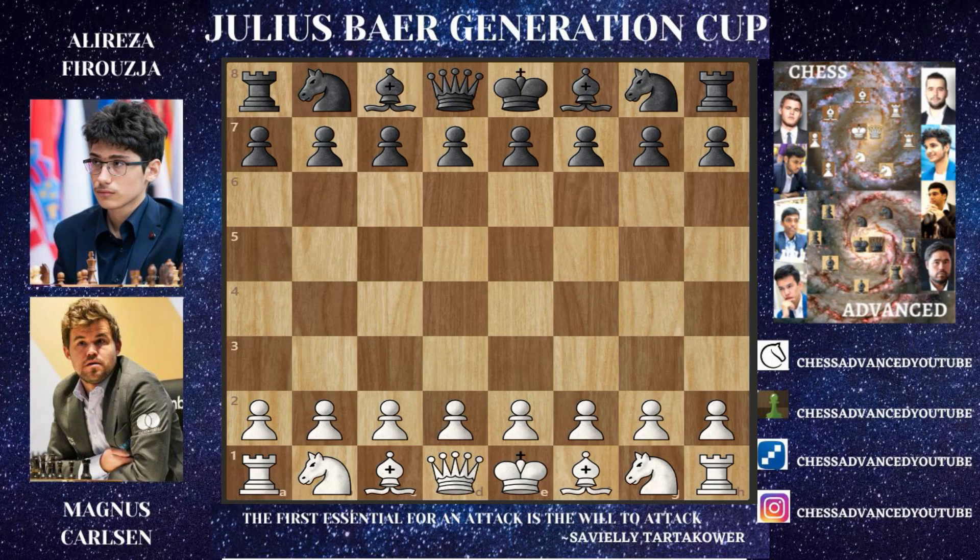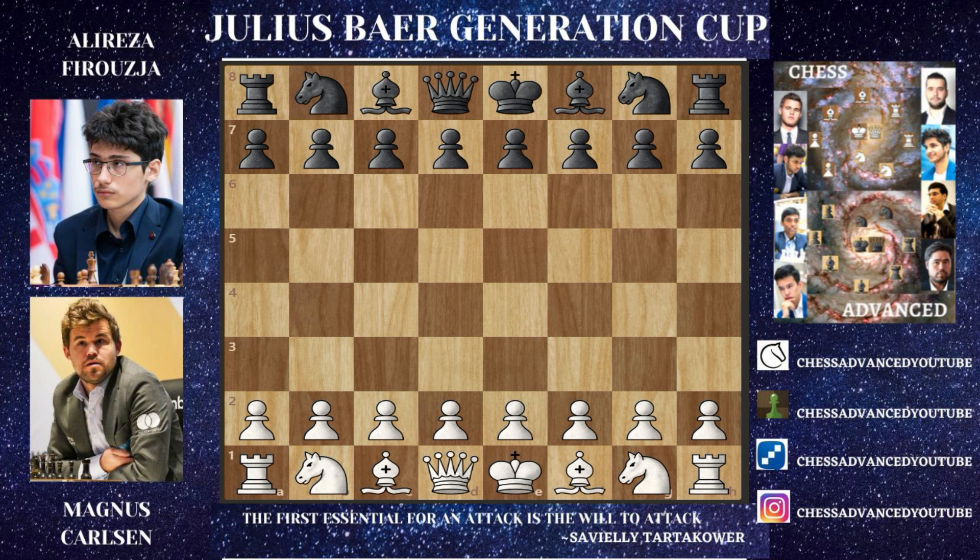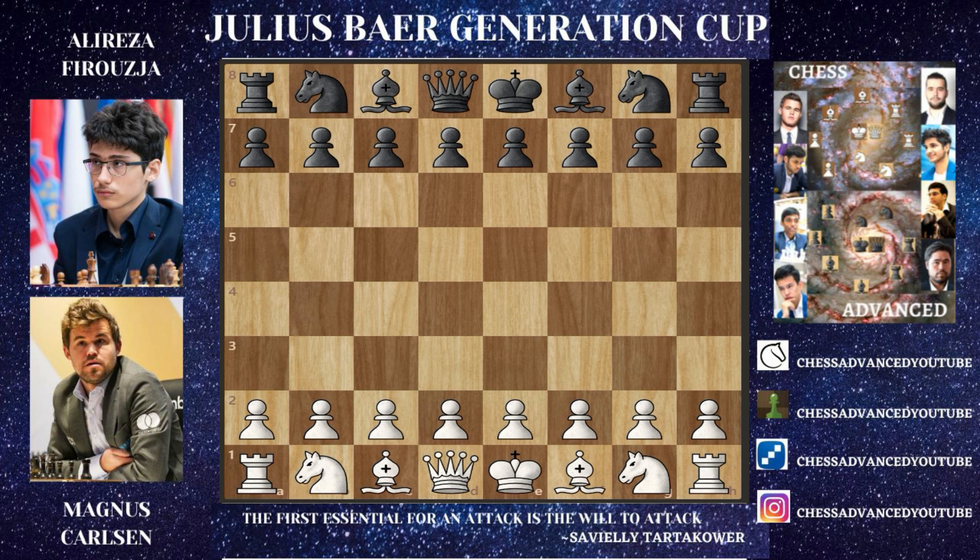Greetings everyone, welcome to JustAdvanced. This is a game from the Julius Paird Generation Cup between Magnus Carlsen and Magnus' pick for the Candidates Tournament, which is Ali Reza Firouzja. Magnus really wanted to face Ali Reza as world champion and test whether he could beat him in the race for becoming world champion. Here they clash in the Julius Paird Generation Cup, so let's start with this game.